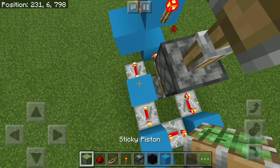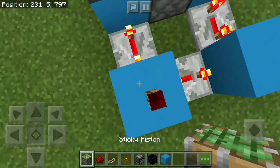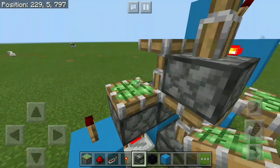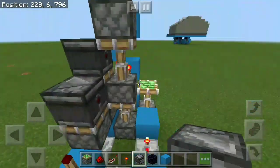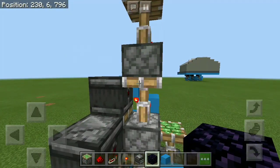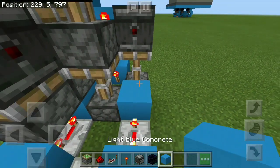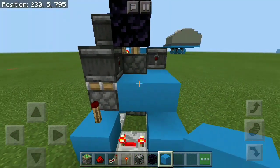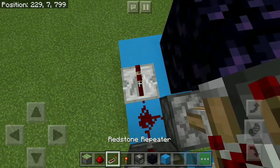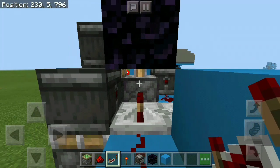Then grab yourself a sticky piston and have it on the first block, then place a redstone torch on top of that block and have a sticky piston on top of this repeater, and one final sticky piston at the end of this block. Then grab yourself the observer block and place them facing towards you. Grab your immovable object — obsidian — and place it one block above the observer, right there. Then place another observer pointing towards you from this sticky piston, grab your block of choice and lead it to the second piston. From that observer have redstone dust with a repeater on full tick delay, then lead that into a block with redstone dust and another repeater going into the sticky piston with no delay.